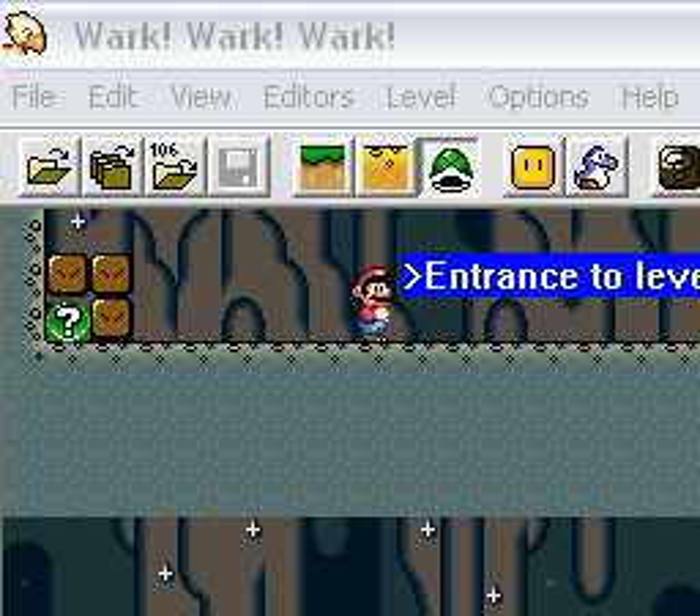Alright guys, this is going to be a new thing, possibly a series of events. I'm half tired right now, I was just asleep for a while, so I haven't completely thought about this. What I'm doing is what I'd like to call 'what not to do.' Basically, a bunch of the small romhacks I've been getting lately have really been bugging me because they've been abusing coinblocks to hell. So as a counteract, I'm going to show you what not to do with coinblocks and other items in Lunar Magic.